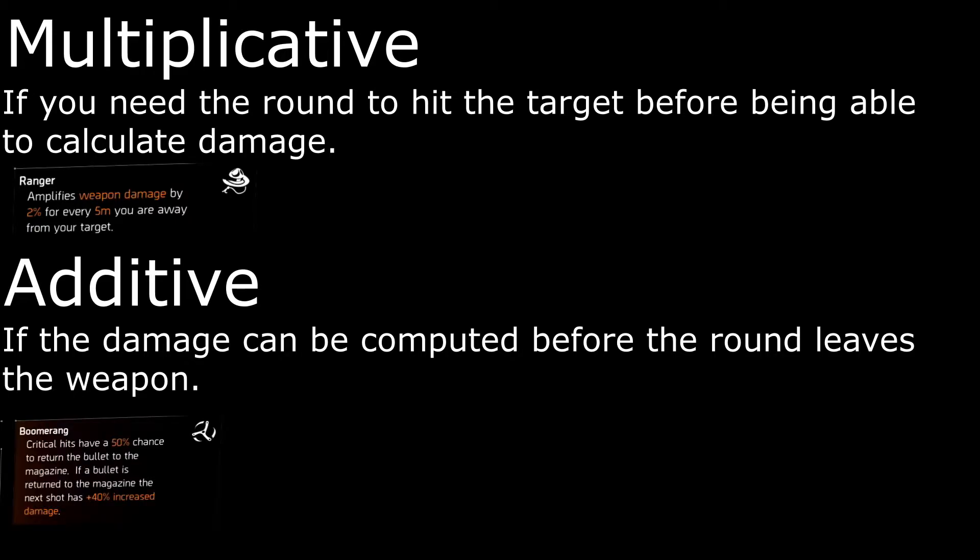If you have a talent such as Boomerang, which states critical hits have a 50% chance to return the bullet to the magazine — if the bullet is returned to the magazine, the next shot has a +40% increase in damage. So no matter what happens next, if a bullet is returned to the magazine we get +40% damage increase. This means it's additive to weapon damage because the game can compute damage before the round leaves the weapon.